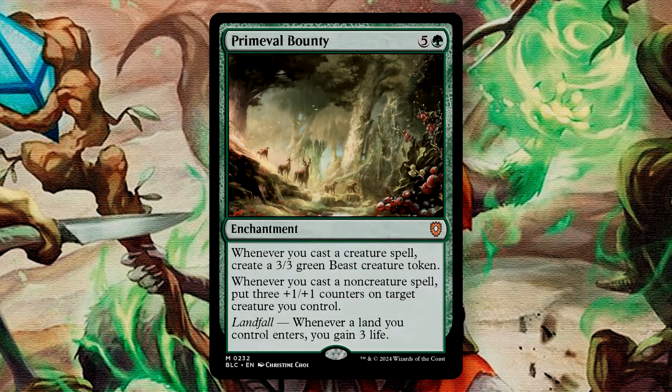Primeval Bounty is a 6-mana enchantment with a Landfall ability that gains us 3 life whenever a land you control enters. It has 2 other abilities: whenever you cast a creature spell, you create a 3/3 green beast token; and whenever you cast a non-creature spell, you put 3 +1/+1 counters onto a target creature you control. This gives a ton of value, especially when considering how many of our spells are non-creatures — to give the +1/+1 counters, our board state will grow larger and larger.